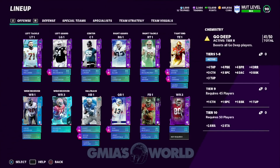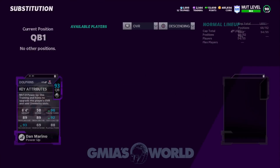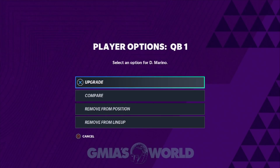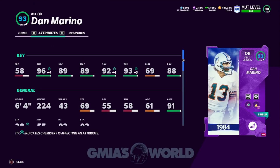A lot of you guys are probably going to ask which of those is most important. Well, the 96 throw power on Dan Marino is actually game-changing. I'm going to explain exactly what that means. I'm going to show you how much play fake needs to get that +4 throw power and what else play fake does. We'll start with the attribute upgrades for Dirty Dan right here.